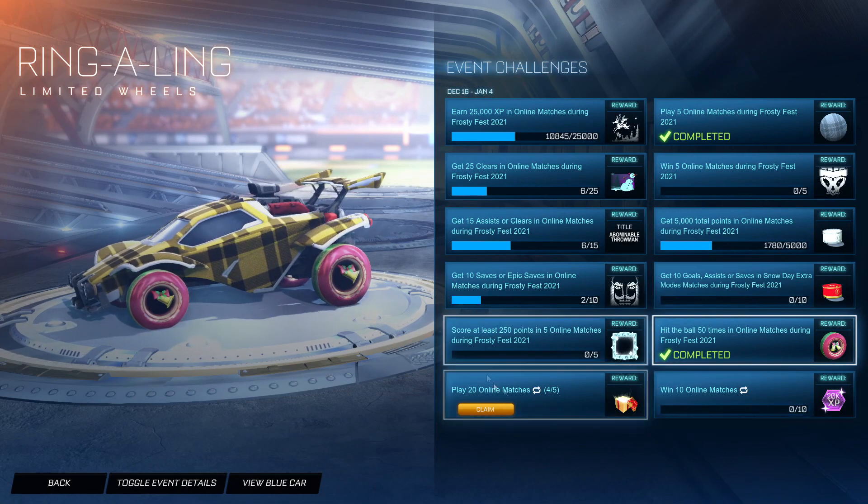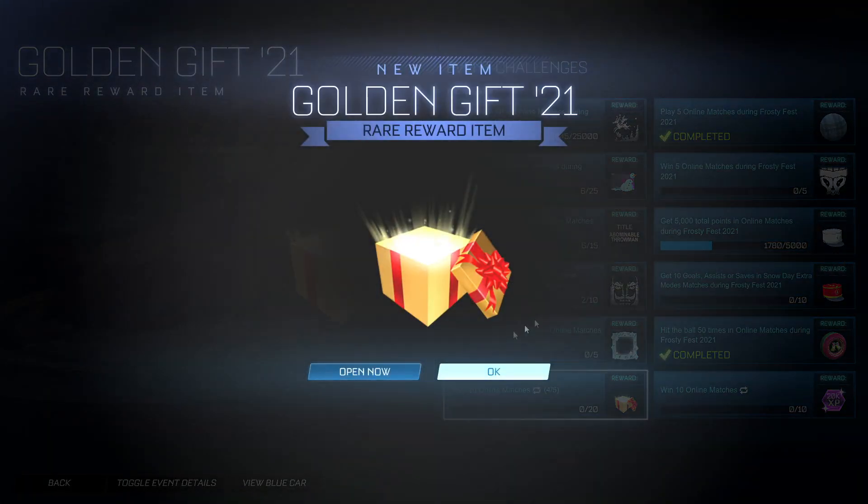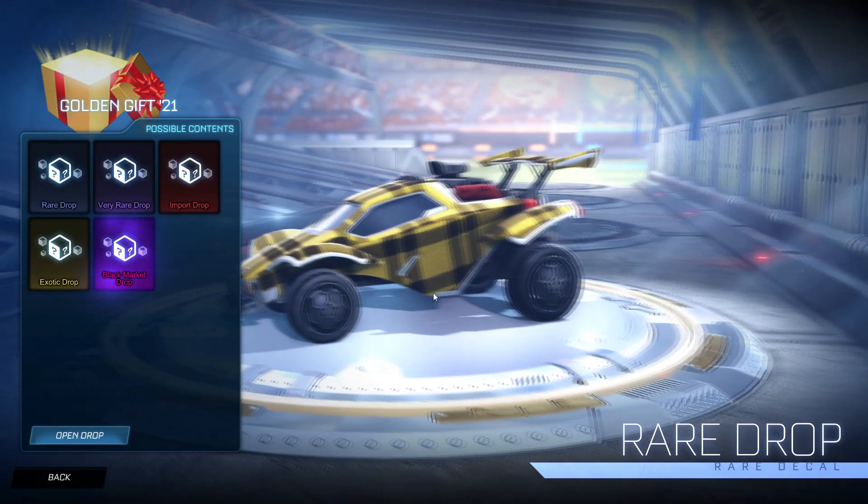And then we've got golden gifts — yes, these are the ones we like the most. The golden gift 21 crates. I have my first one. Realistically, I've gotten this so quickly that I should actually sell this and probably get like 400–500 credits. But let's claim it. There it is, ladies and gentlemen. Shall we go and open this bad boy? I think we should.